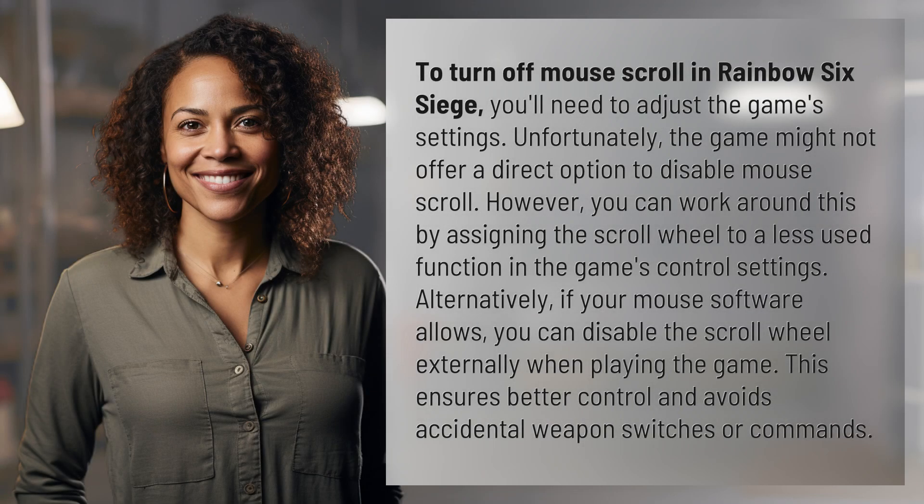To turn off mouse scroll in Rainbow Six Siege, you'll need to adjust the game's settings. Unfortunately, the game might not offer a direct option to disable mouse scroll.